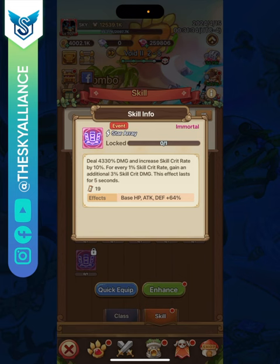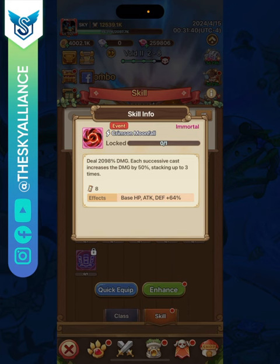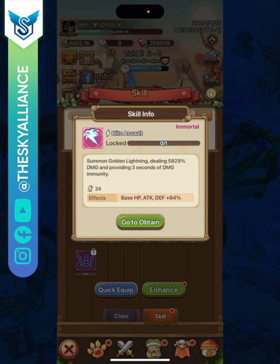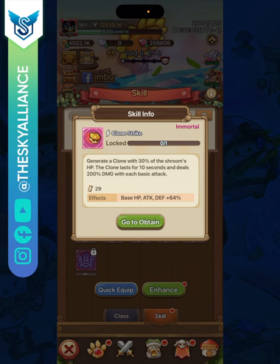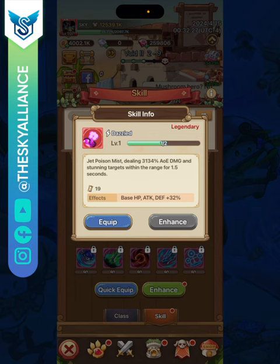If I were to pick five selectable skills, I would choose: Star Array — absolutely necessary for skill crit rate and damage; Crimson Moonfall — for its deadly stacking damage released very often; Blitz Assault — to waste mages' first skill releases; Clone Strike — to live longer and release more skills; and Dazzle — for the stun, which lets you both live longer and release skills more often. Let me know in the comments if you've tested things differently.